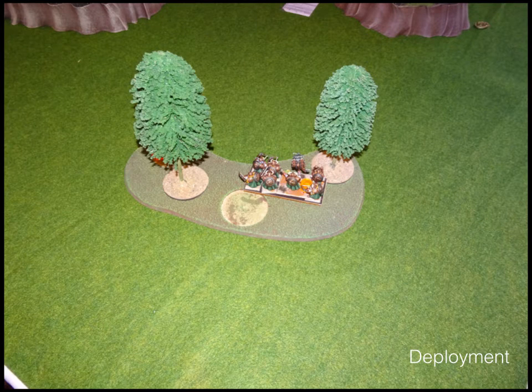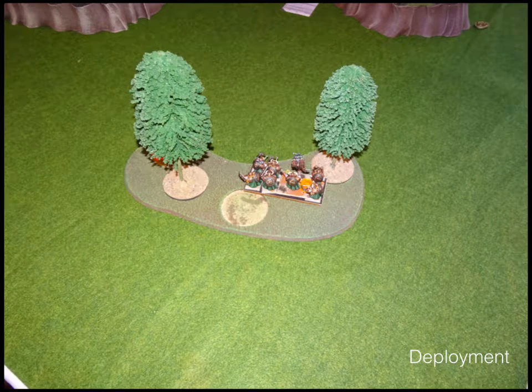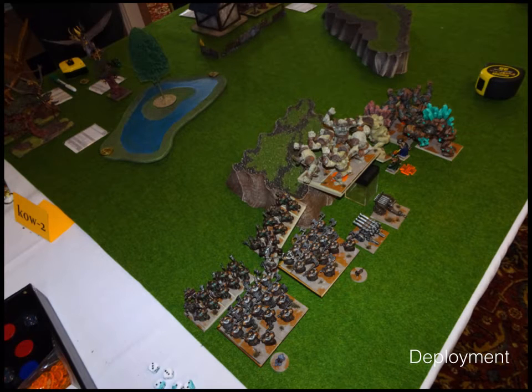This is also after vanguards. From my right to left: ranger regiment in the woods — they vanguarded into the woods — and the ranger captain is also in the woods, just behind the left tree. Since this is Kill and Pillage, and I know I'm up against a flying army — well, most of the stuff is flying — I had a plan around token placement.